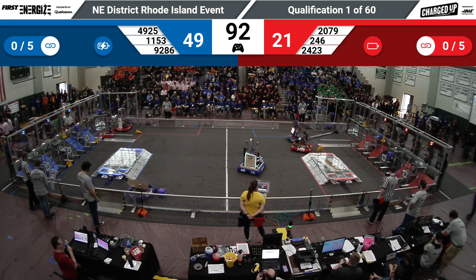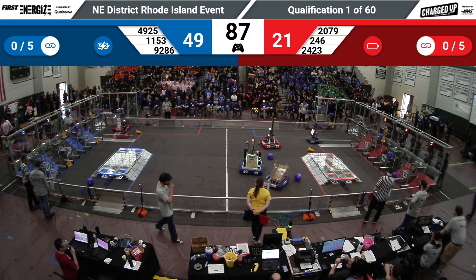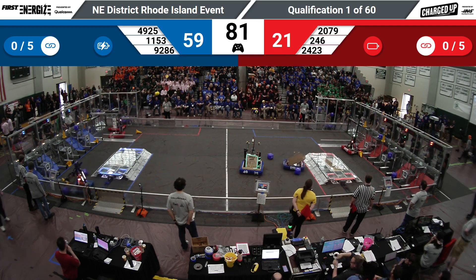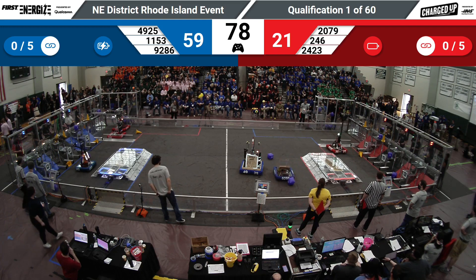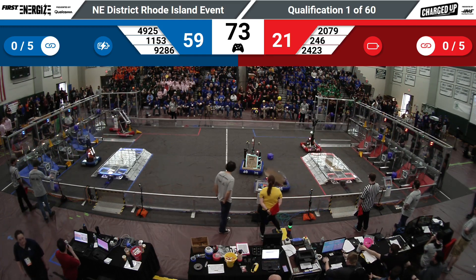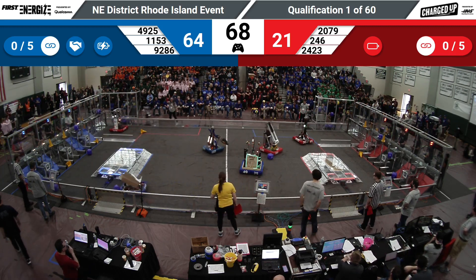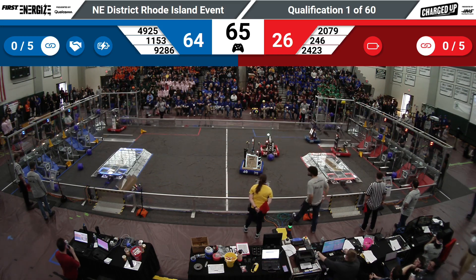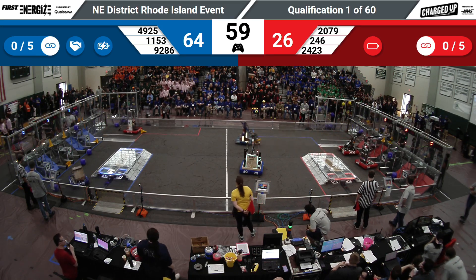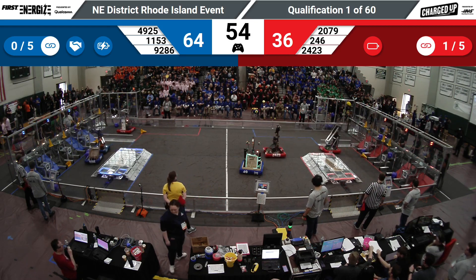Drop a cone on the grid, and trying for the slam dunk maneuver. 1153 over at their charge station — 28, 92, 86. Hurling that cube across the field. 1153 going up again, just missing a cube for that link. 246 loaded up, heading across the field, getting a little resistance. 2079 in their substation — oh, just missing. 2423 dropping off a cube in the hybrid zone.